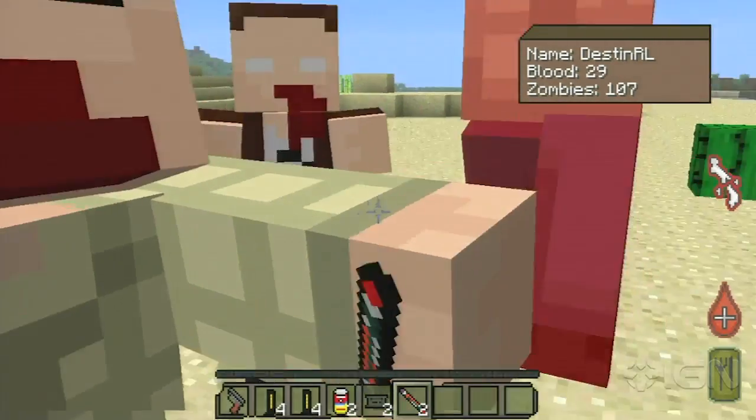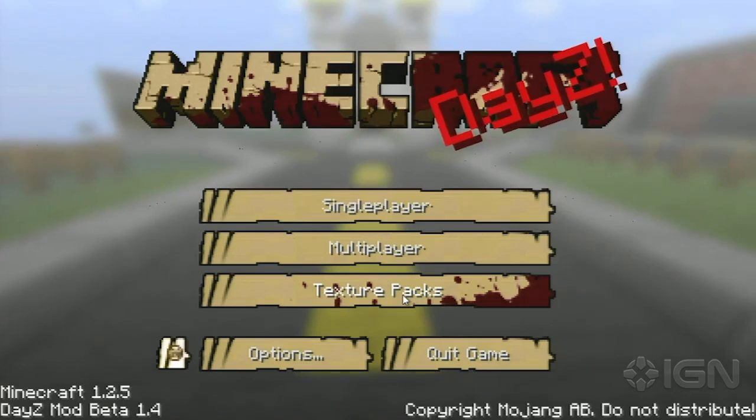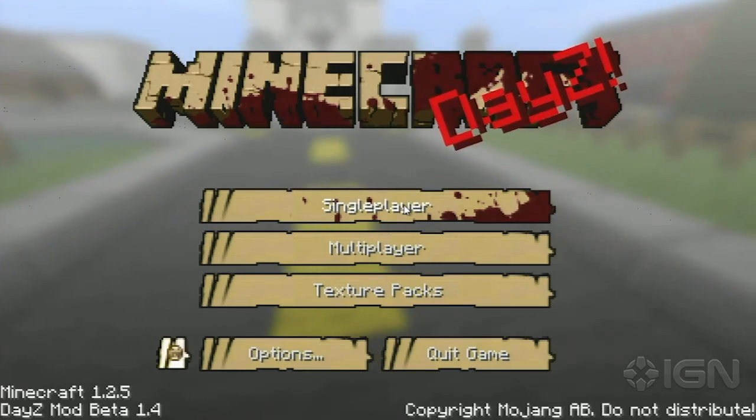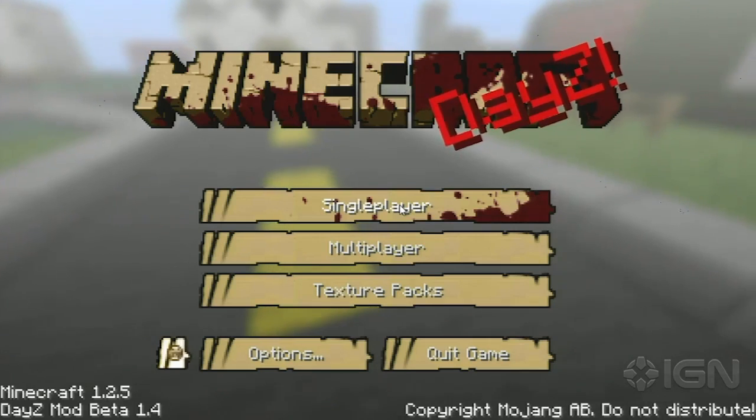They've really done a lot of due diligence to make it like DayZ. Let's see what happens when we get the death screen — delete world is your only option. That's interesting. I guess it's like one life, right? It's not like normal Minecraft where you go in, you die, you respawn and keep going with the world. This is like: you died, you've lost your world.